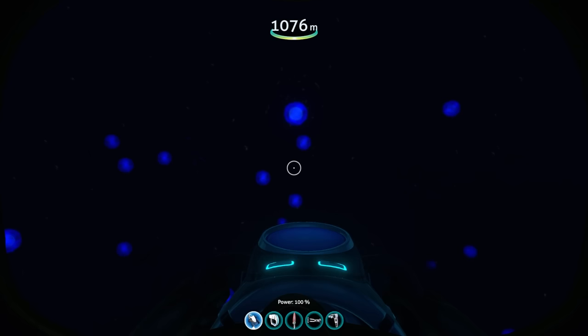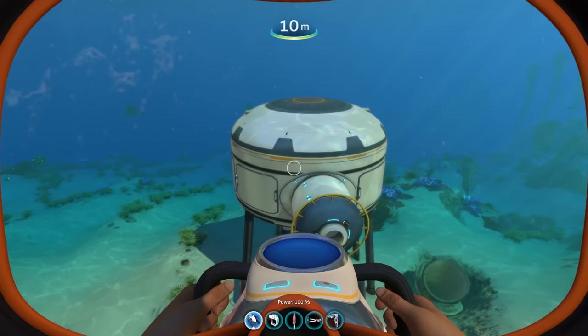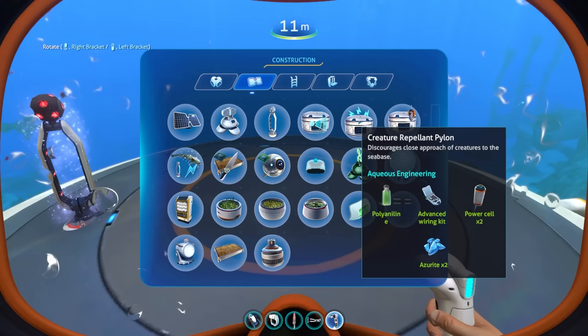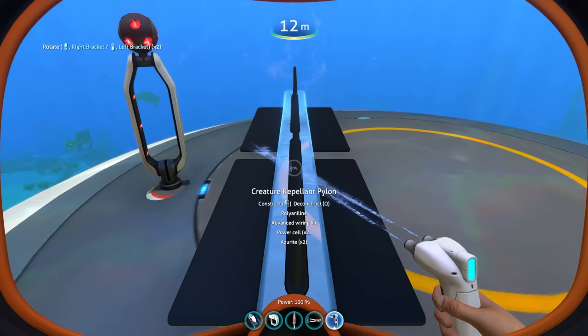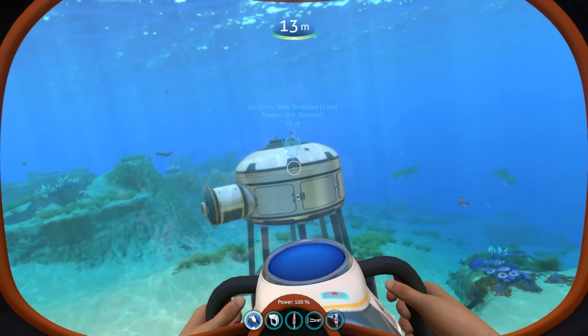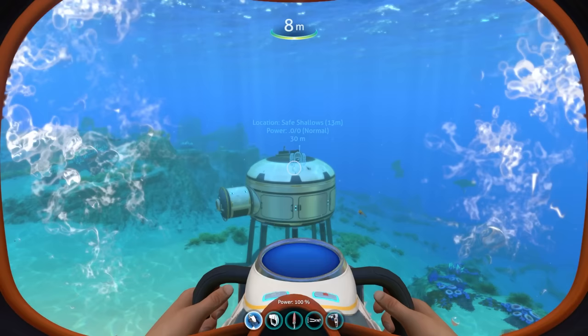Next, let's talk about the new base pieces added to the game. First, there's a sea-based sonar antenna, and a creature-repellent pylon that presumably prevents creatures from going near your base. There's also a sea-based beacon - when you go far enough away, it sends the details of the base to your HUD, which is honestly something I think should have been in Vanilla Subnautica.